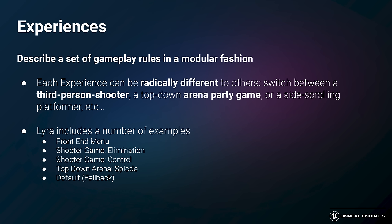First up are experiences, which describe a set of gameplay rules in a modular fashion. You can think of these as a data-driven replacement for game modes. Each experience can be radically different — you can switch between a third-person shooter, a top-down arena party game, or a side-scrolling platformer, whatever kind of gameplay you'd like to make. Lyra includes a number of examples. Our front-end menu is actually built as an experience, which eliminates a lot of special-case logic.